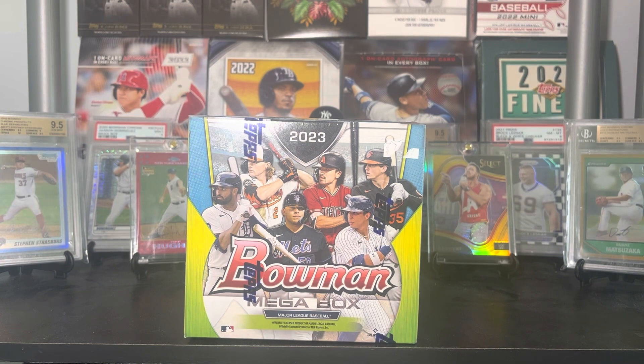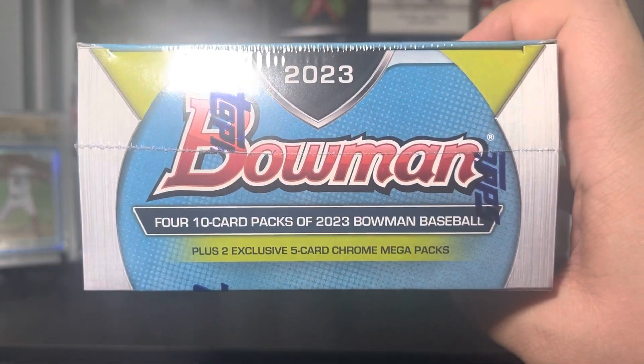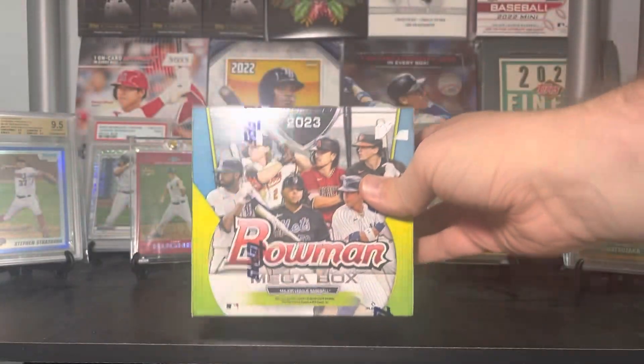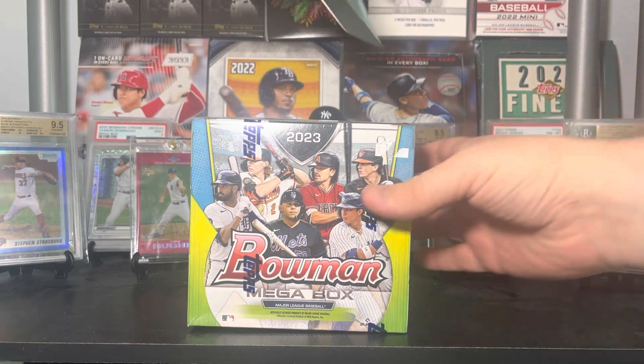Ladies and gentlemen, boys and girls, cardaholics of all ages, welcome back to Big House Cards. Thank you so much for watching. It's been too long since I've opened a product, and here we have a 2023 Bowman Baseball mega box. It's time to get into the Bowman mega season. We got four 10-card packs and two exclusive mojos — five per pack. This is one of the first times they've done a veteran rookie chrome mojo, which adds some variety, but we're all really here for the prospect mojos anyway.